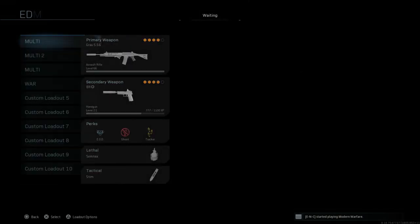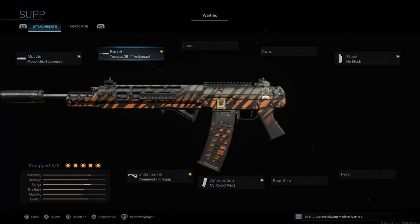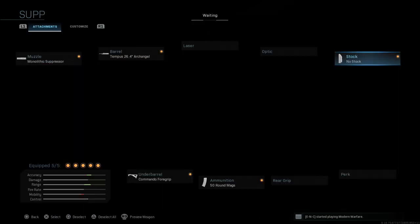The next class is pretty much the exact same as what we just saw, but the fifth attachment is going to be the no stock attachment. With the no stock, mobility is up just a bit from the last loadout. This no stock gives us movement speed and aim down sight speed, while aiming stability and recoil control are the cons.